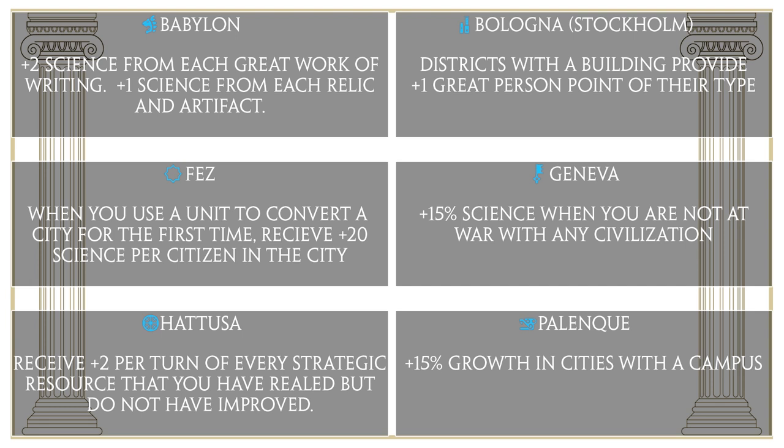The last city-state is Palenque. Palenque is pretty simple — it makes it so that your cities with a campus will receive plus 15% growth. This is a bonus I generally don't think is very good. It's okay if you're playing someone like Pachacuti who gets ridiculously big cities and will build campuses in most of them, so Palenque can give him even bigger cities. But for the most part, the extra population you generally get is not going to be worthwhile for all the envoys you have to put in, so unless you're going for science victory and just want the envoy bonuses, I would generally avoid Palenque.